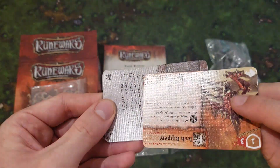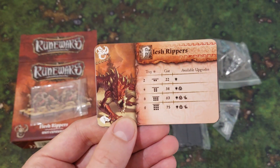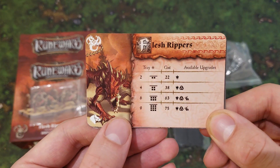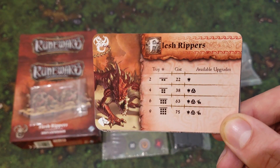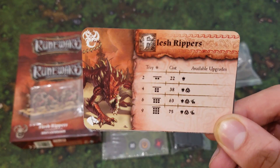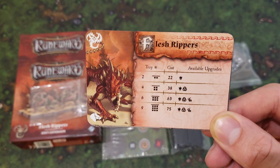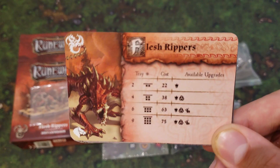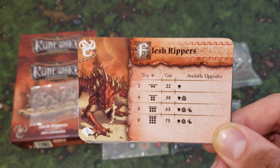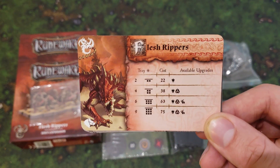You get one Flesh Ripper card — let's talk about them. 22 points for a two-tray of Flesh Rippers, which is what you get in this box. It has the unique upgrade slot. How does this price compare to other cavalry-type units? The Leonks are 18 points for a two-tray, and those guys have two health per unit. The Death Knights are 24 points for two trays and also have three collective damage absorption. The Oathsworn cavalry are 20 points for two trays. On the whole, the Flesh Rippers are the second most expensive, next to the Death Knight.